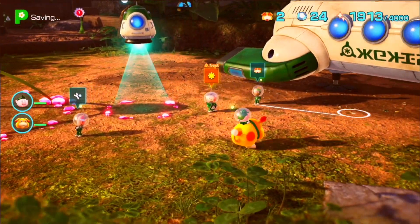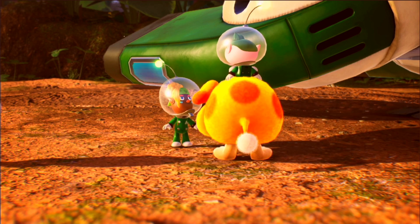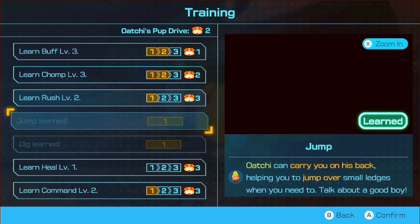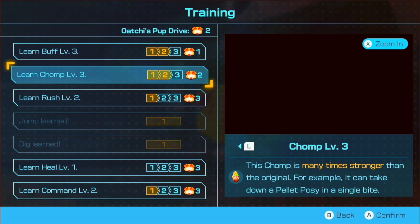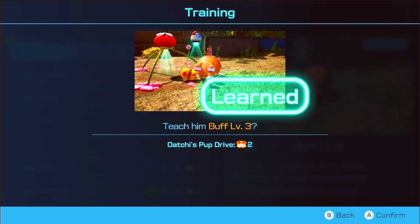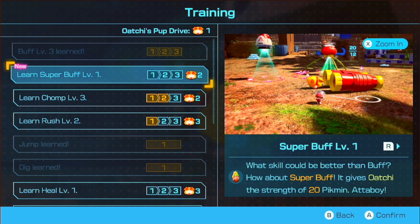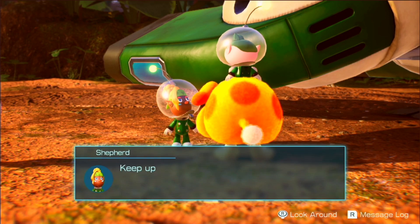Now we can also learn new skills for Oatchi. We got Buff level three, Chomp level two. We can't learn Rush level three or two, and we can't learn Heal. So we basically only have Buff. Let's do Buff. There we go — now we have Super Buff. And we also get a Scrummy Bone. Very nice.